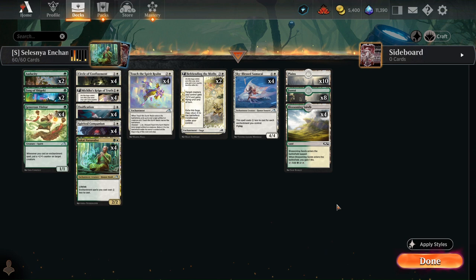Hey, what's up guys? Today we'll be playing a budget version of Selesnya enchantments, so basically we won't be running any Katildas, Kamis, or Weavers of Harmony.